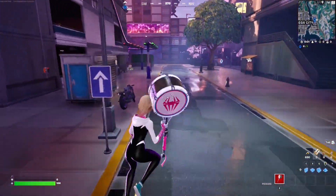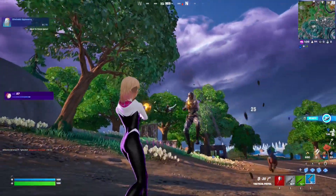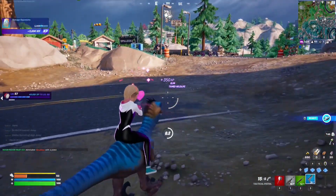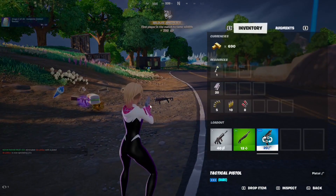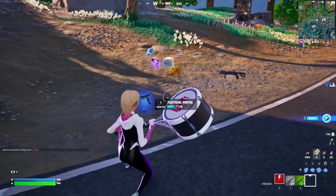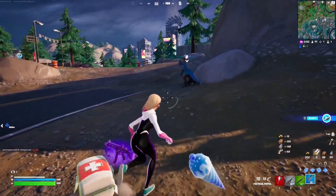For the next Meowscles quest you have to damage opponents with pistols or sniper rifles or heavy sniper rifles. Dealing damage with pistols is much much easier, so easily grab yourself a tactical pistol and just deal damage to players. It also helps if you upgrade the pistol.